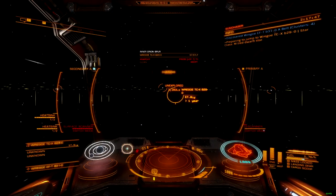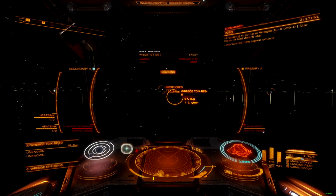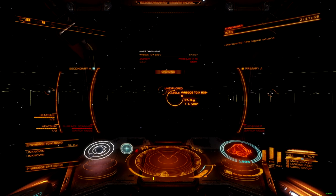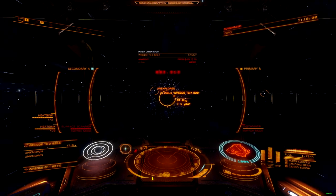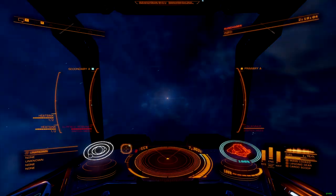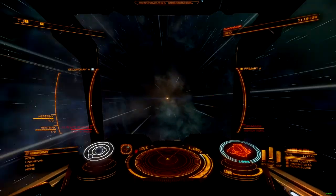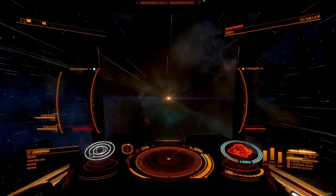A few tweaks to the UI and underlying modules could vastly improve the mechanic overall. The following are suggestions that would affect all limpets and controllers. First, give limpet controllers an internal ammunition reserve, one that scales with the size of the module and is at least equal to a controller's active limpet capacity. If a limpet is destroyed, the ammunition reserve can pull a blank from the cargo hold if needed, but each controller should have some storage of its own strictly reserved for limpets only.